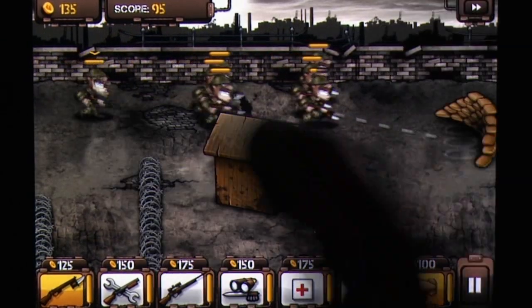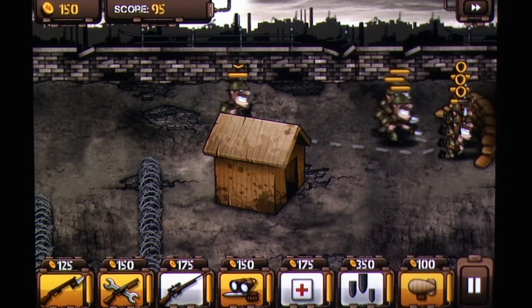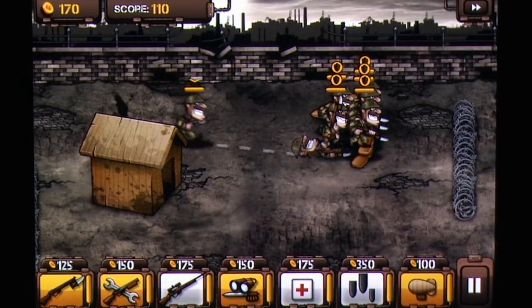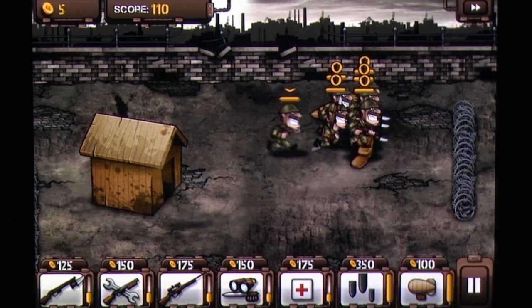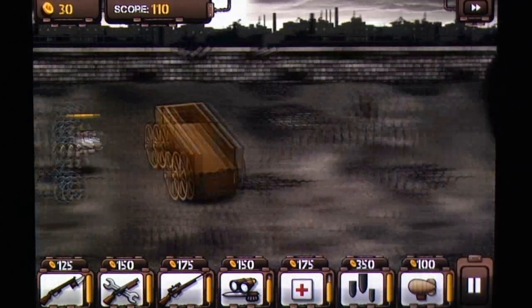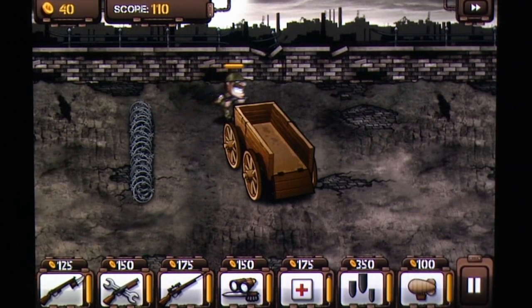Each level starts with choosing which units you feel would best complement your playstyle, and then paying the fee needed to send these troops into battle. Your money slowly replenishes, with boosts from firefights and successful kills, so you need to be smart about which units to send out. While they're out on the field, however, use of cover is crucial.